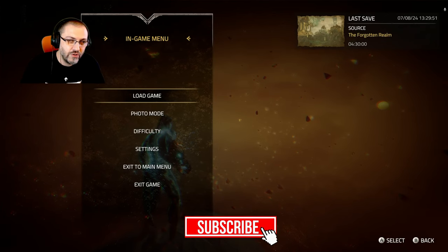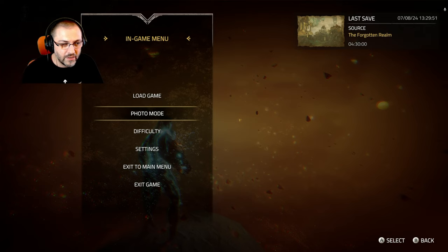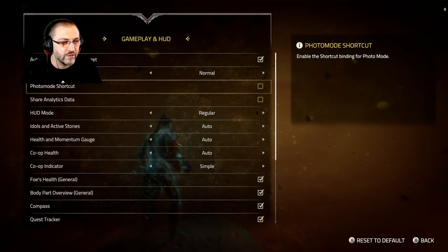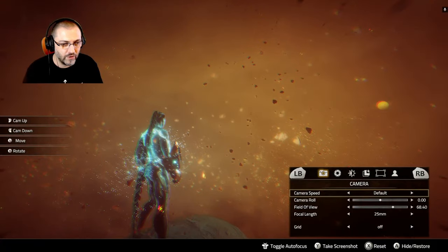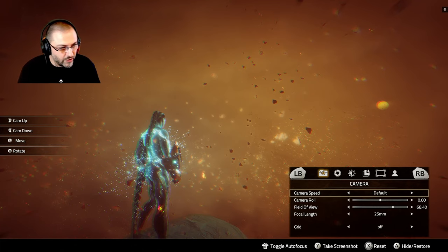To open the photo mode you have two options. The first is very obvious: you go into the pause menu and access the photo mode option there. But there is a more hidden one — go to settings, open gameplay and HUD option, and you have the photo mode shortcut. You check the box, and the shortcut is pressing both joysticks at once. Apply that and you can access it way more easily than with the escape menu.